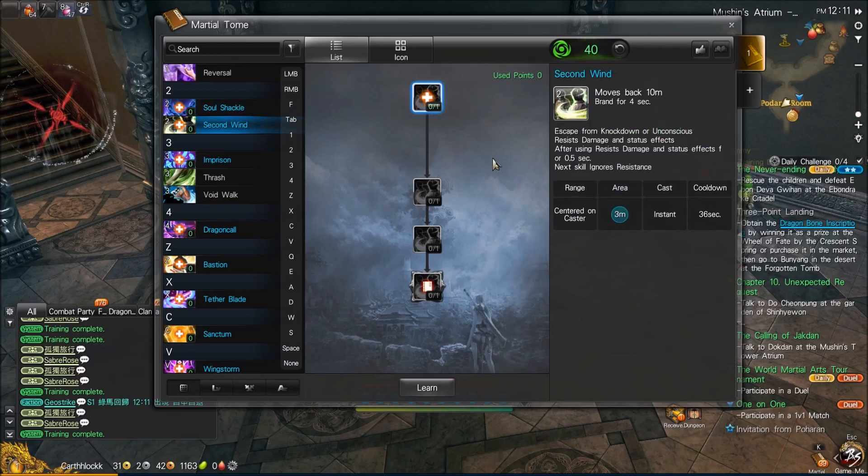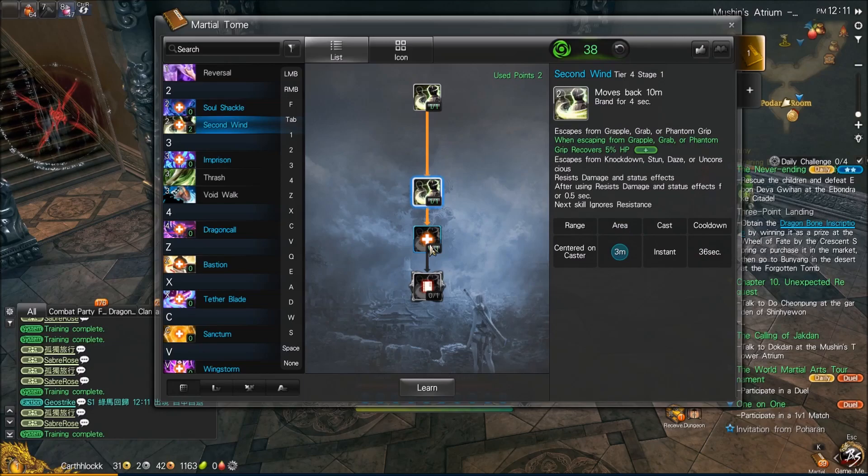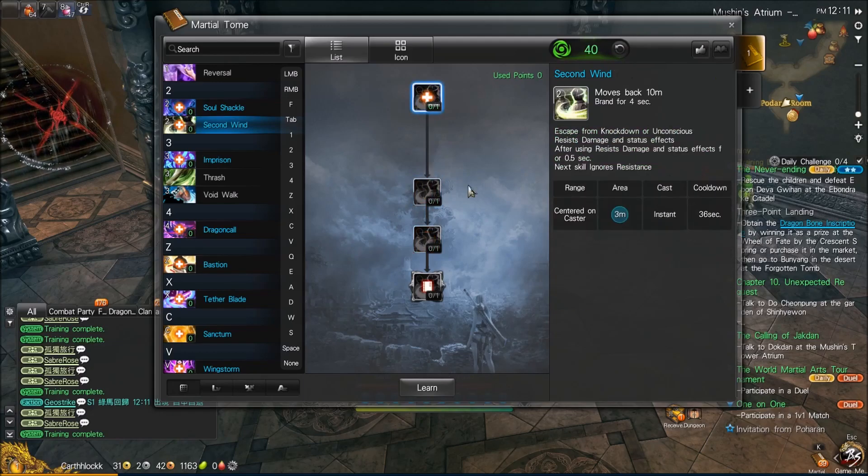Let's take a look at what Bounded Field looks like — just throw it out and it binds them up. Pretty straightforward. On our 2, we also have Second Wind, a very standard CC break, just like the Summoner's and Assassin's break. First tier adds knockdown, stun, daze, and unconscious. Second tier is grab, and the third tier is a heal on grab break.